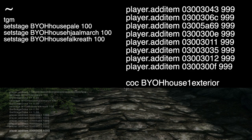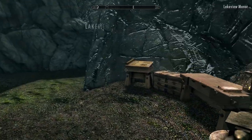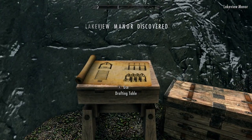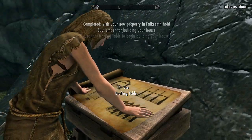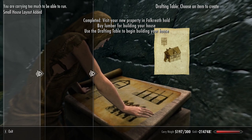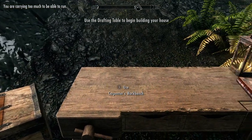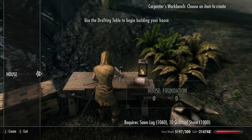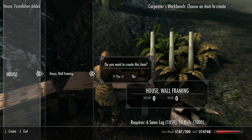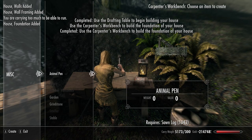Once you have everything in place, we should have the deeds to all the houses and everything to build all three. We're going to warp over to our first location. If you don't remember how to build a house, go up to the drafting table — you're going to start out with a main small house. Select that as a blueprint, then go over to the crafting table and build the house.